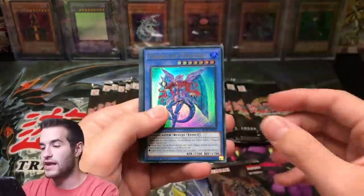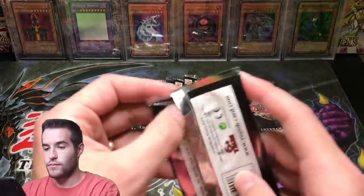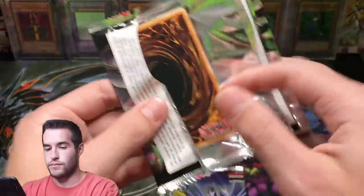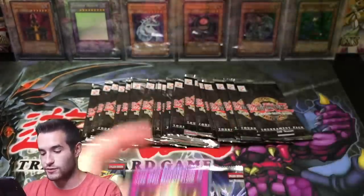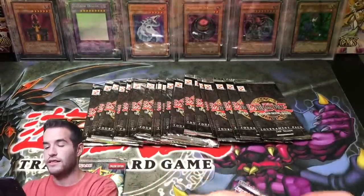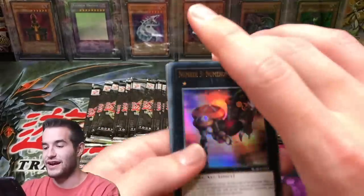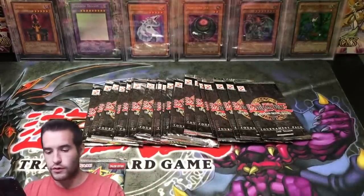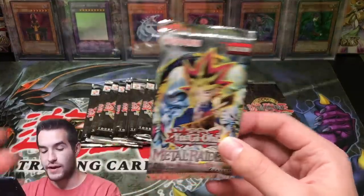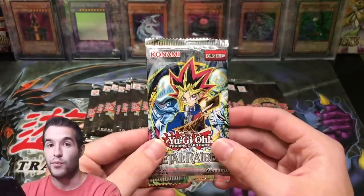Next pack — can we pull the 10,000 Dragon? There's a Sunya, Secret Rare. Give us a Utopia, give us a 10,000. Dark Spell Regeneration. Last chance at Battles of Legend — last chance to pull the lottery pull of 10k Dragon. Weathering Soldier. So we're going to go into this Metal Raiders pack, then we'll do the craziness and open up the big boys.